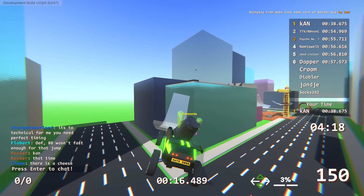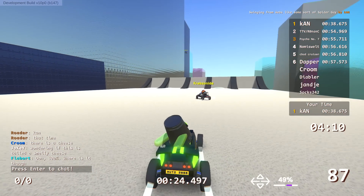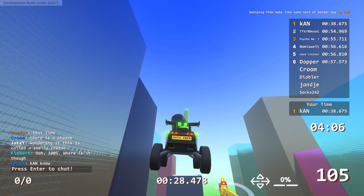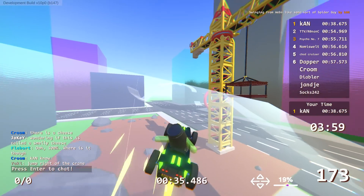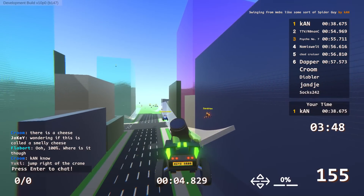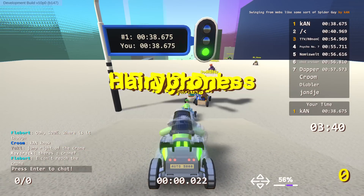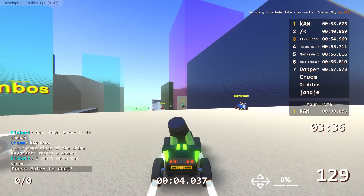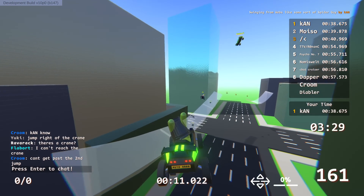Con reflects on the new 'cheese meta' — instead of hiding the shortcut you just make it extremely difficult. In Zeepkist this is a legitimate concept called an expert finish: an obvious finish that's just very hard to hit. Cosmo then silently lands the jump too with a 40-second time, just waiting for people to notice. He went around the left side of the crane as well.